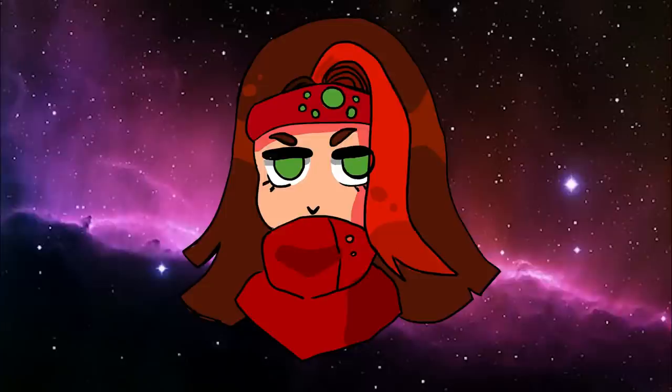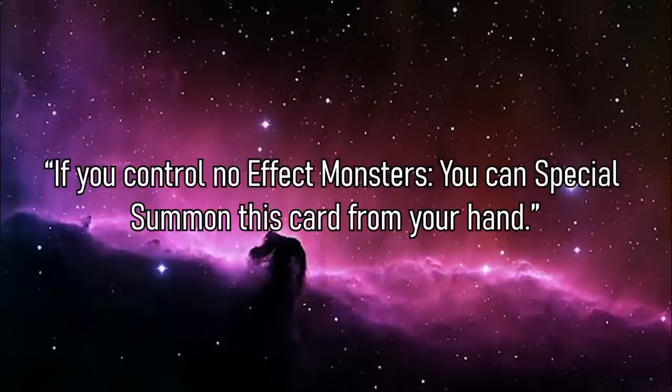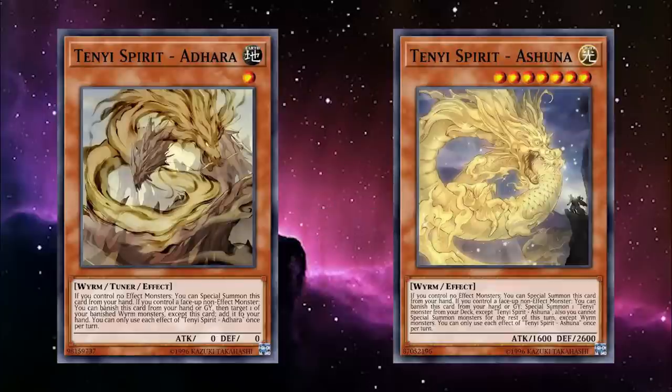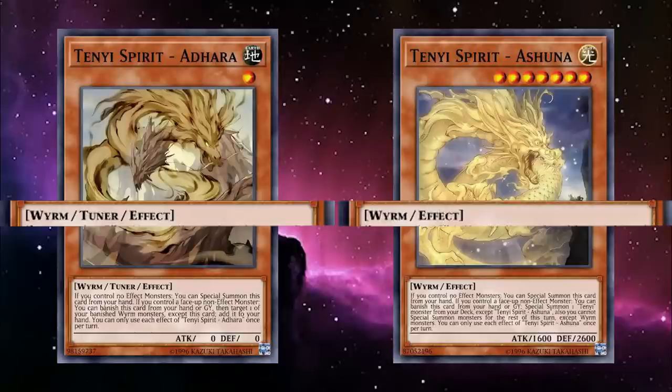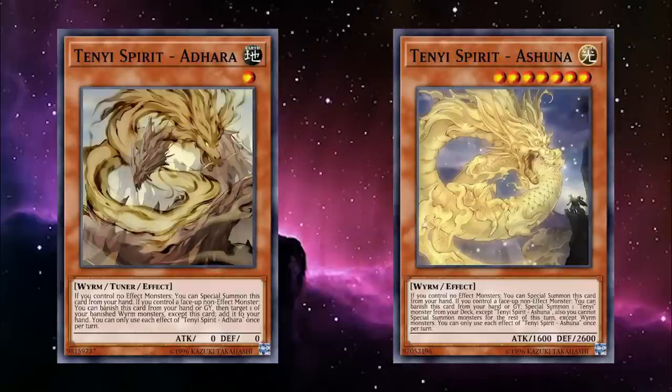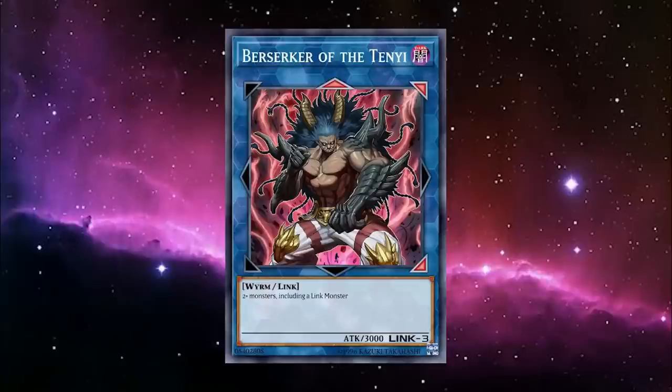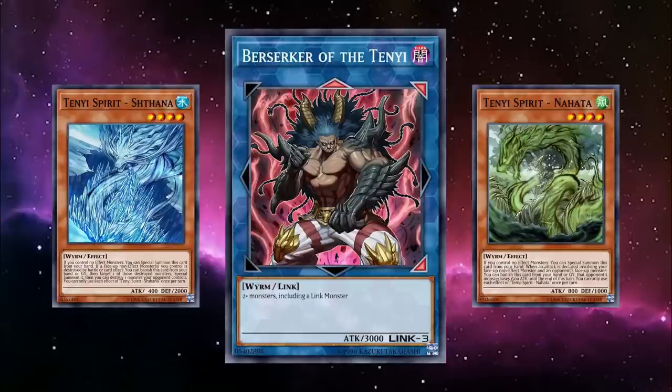Let's start with the main deck monsters. Despite our large toolbox, they all have two similarities. First, if you control no effect monsters, you can special summon this card from your hand. This means we can't chain one summon into another since they are themselves effect monsters, but we've got a way to get around that. And for their unique effect, it can be activated by banishing them from your hand or grave, so long as you control a non-effect monster. Importantly, it doesn't say that you have to only control non-effect monsters — as long as you have one, their effects are online.